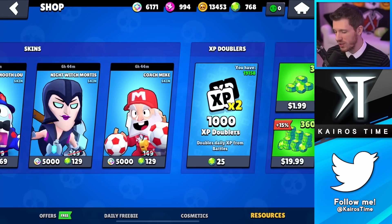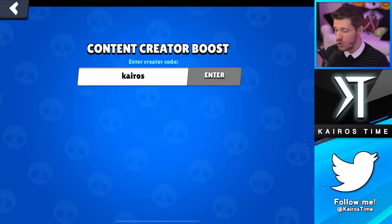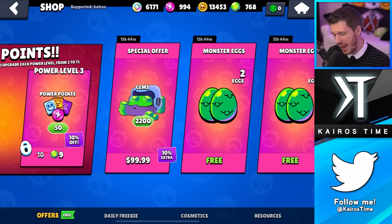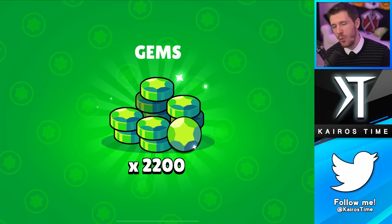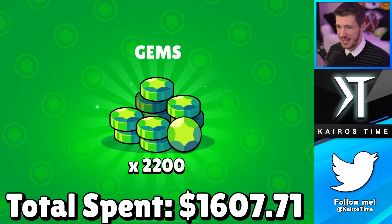First, scroll all the way to the right, go to Content Creator Boost, and type in code K-A-I-R-O-S so you'll support whichever creator you choose, even if it's not me. Then we're going to purchase this — we were only at 760 gems so we needed to restock. With that we are up to $1,607.71 spent total on this account.